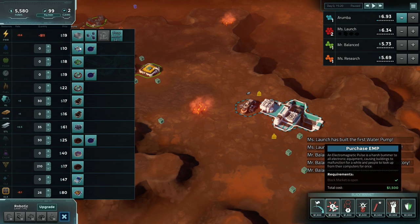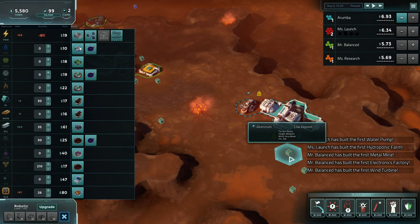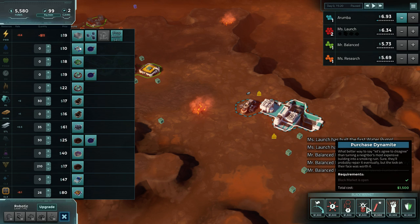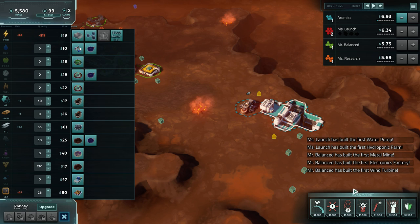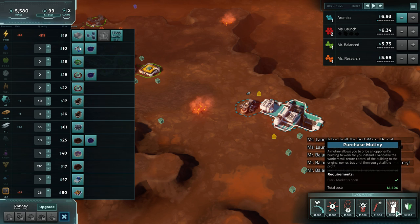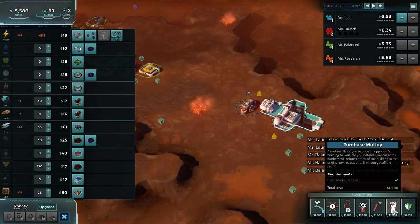EMP is a harsh hit to all electronic equipment, causing buildings to malfunction for a while. Power Surge is kind of like an EMP but works in a line. Underground Nuke will destroy the value of a tile - if it's got a level three deposit it knocks it down to level one. Dynamite just destroys the building without affecting the underground resources on the tile. A Mutiny actually gives you control of the tile for up to 120 seconds.